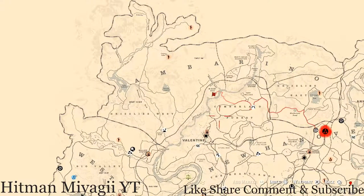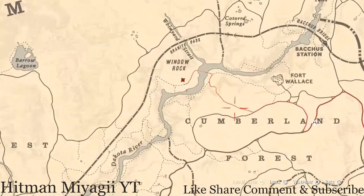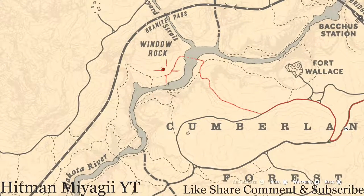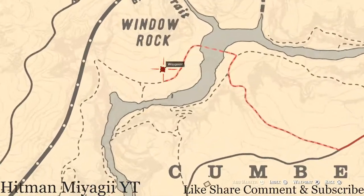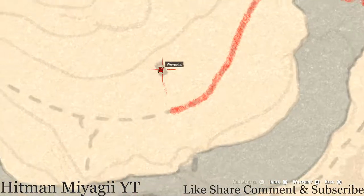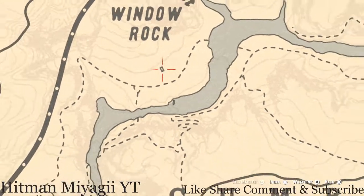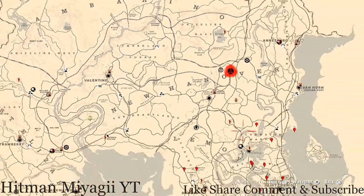The Caribbean Rum antique alcohol bottle is right above Valentine, above Cumberland Forest. You go through Cumberland Forest to get to this location, following the red line. It's inside a cabin or shack — walk to the door and to your left on the table you should see the Caribbean Rum antique alcohol bottle.